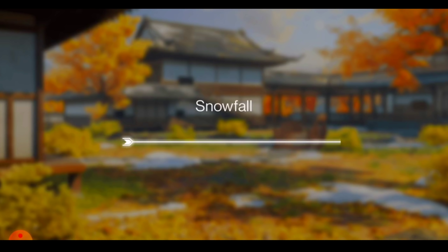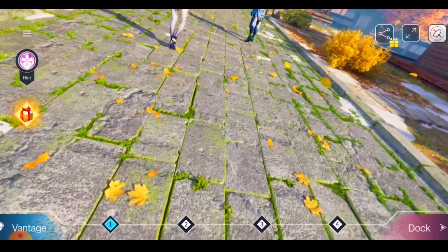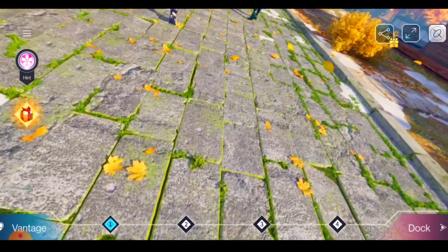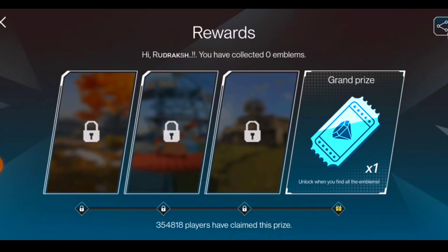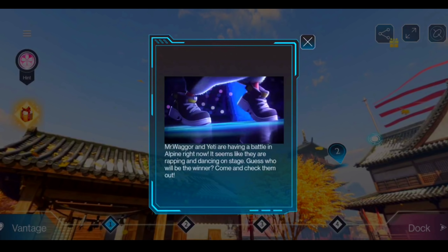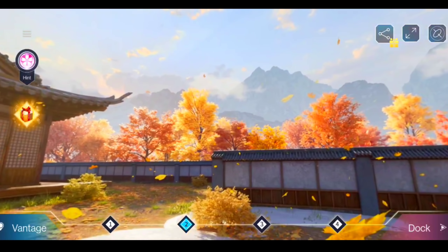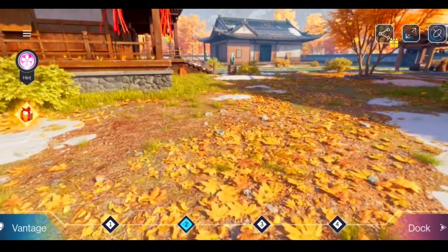First of all, you have to go to Snowfall and click it. Virtual reality has a lot of things here. You have to look at this box, and what your main work is — you have to look at the numbers.